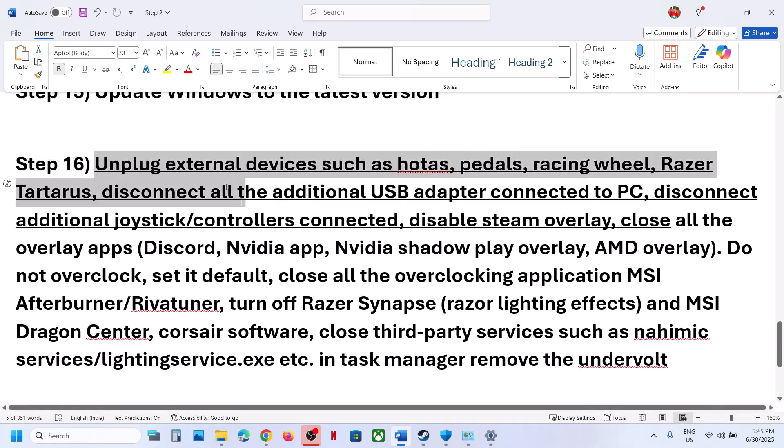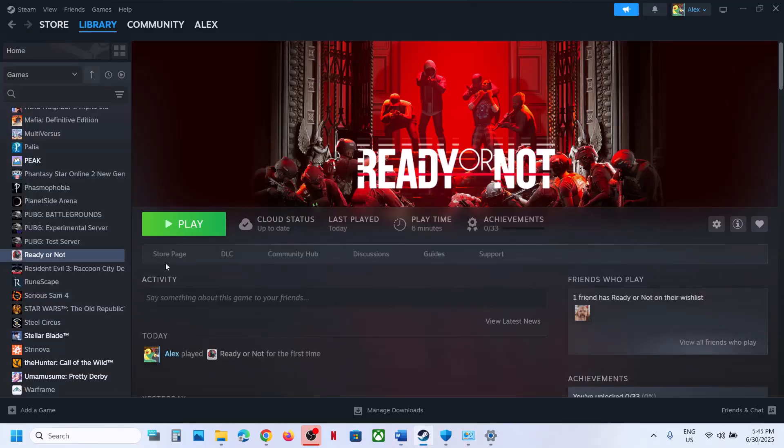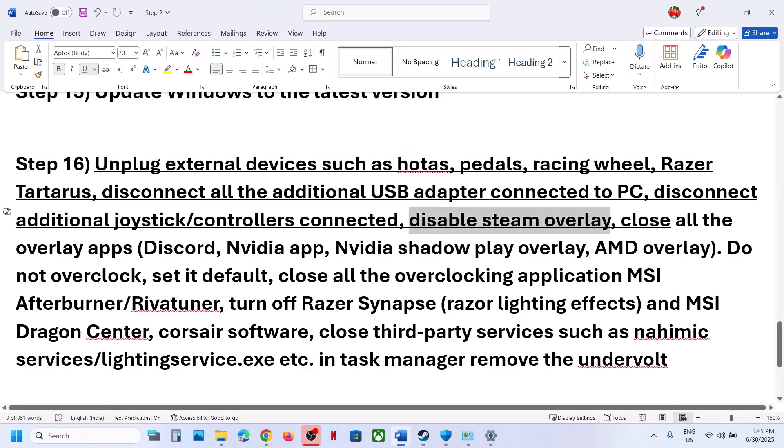The next step is to unplug all external devices — wheels, paddles, or any USB devices connected — and disconnect any additional controllers. Also disable the Steam overlay by right-clicking the game in Steam, selecting Properties, and turning off Enable the Steam Overlay While In-Game. If you have Discord running, go to Discord settings and turn off the overlay. Same for the Nvidia app — go to its settings and turn off the overlay.